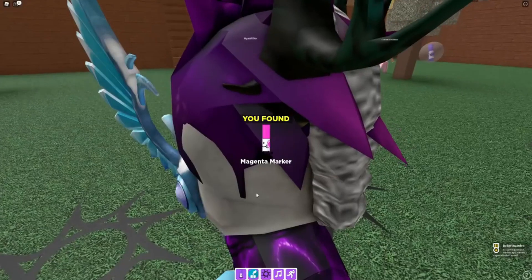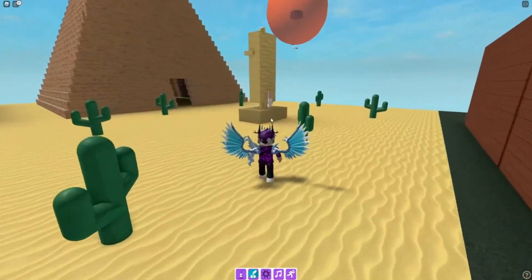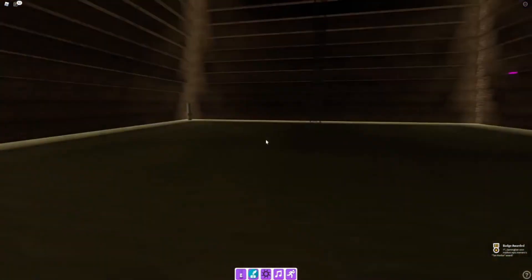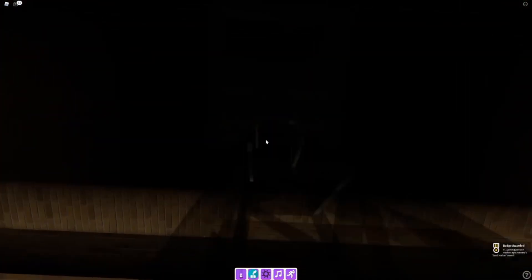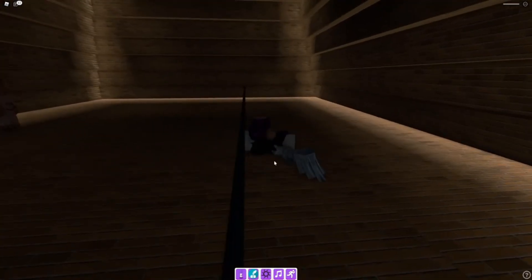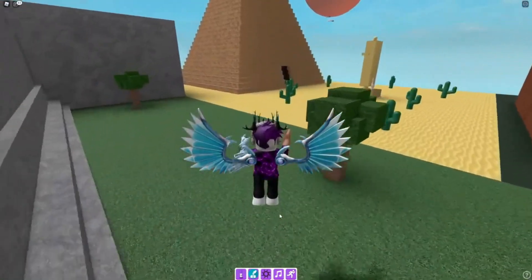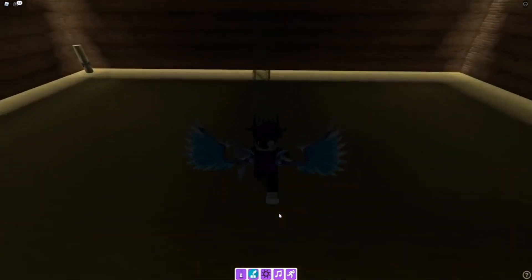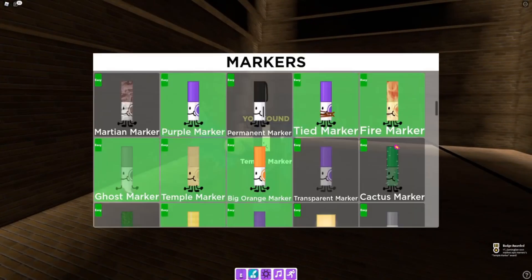Go to the pyramid area — grab the tan marker here, then go inside the pyramid for the sand marker. To get the next marker, climb up to the top. Be careful — there is an invisible tripwire that will kill you, so jump over it. There we go — we found the temple marker.